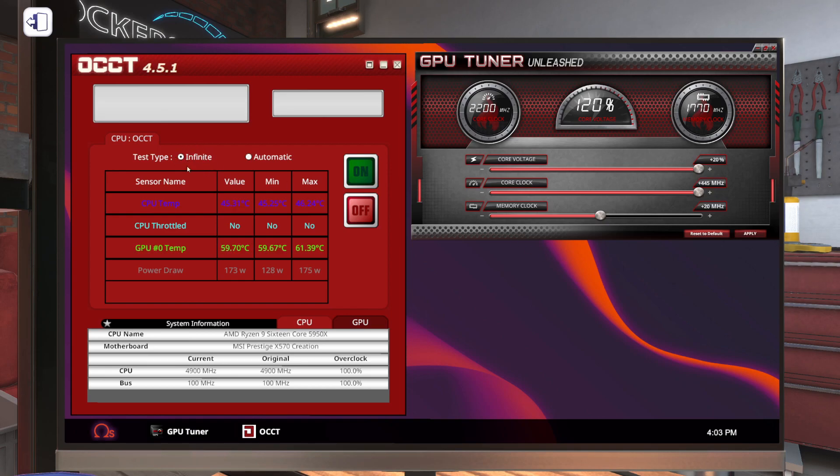Let's go back to infinite test, start it back up, and slowly increase our memory clock until we get a crash again. Let's let our GPU temperature stabilize, then jump up — let's go to plus 30 megahertz. We seem to be doing okay. We know that plus 40 was too much, so let's go to plus 35.